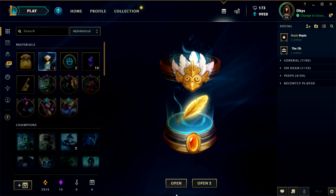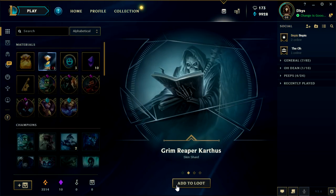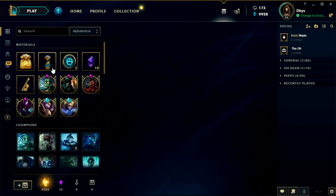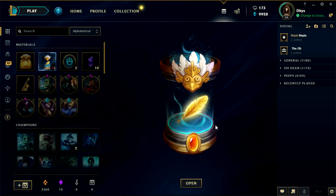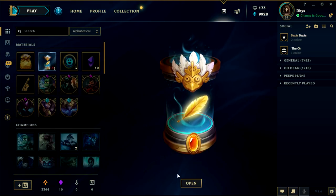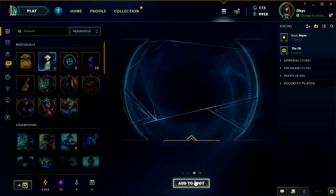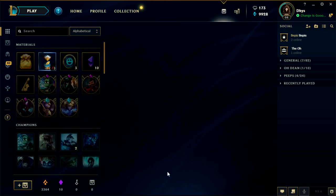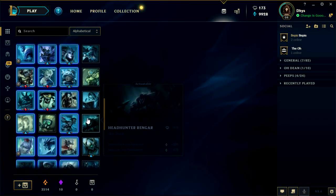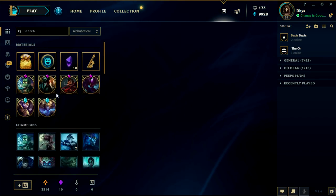Guardian of the Sand Zyra, Grimberry Pakata, Traditional Karma, and 150 orange essence. Alright, our last one boys, here we go. Just give me a birdie bag. Pulsefire Ezreal, Wood King Darius, Bewitching Nidalee — and we actually got Pulsefire Ezreal! I already got it so we'll disenchant it.